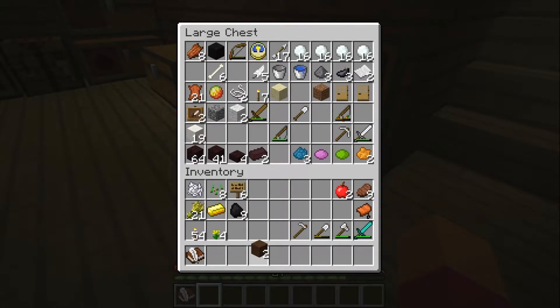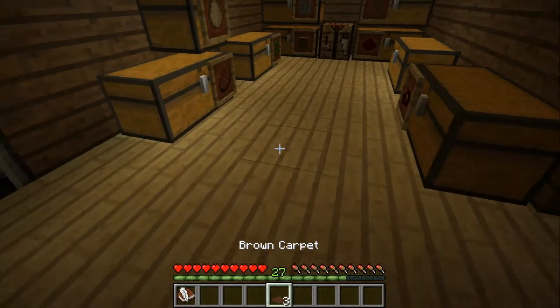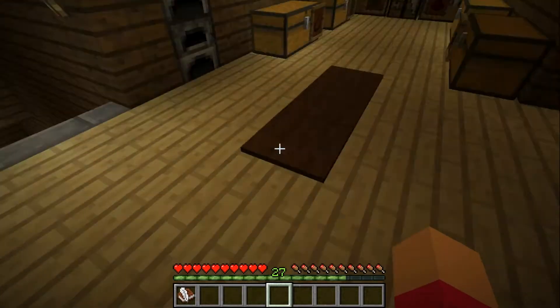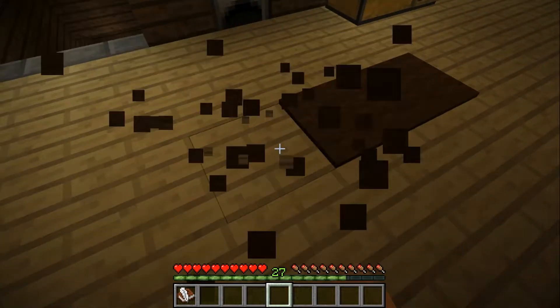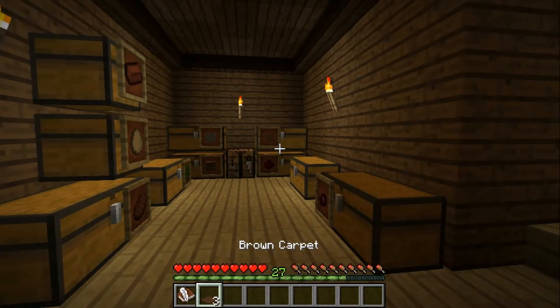We've got some wool here. To make carpet, you take two wool and just put them along the bottom, and it makes brown carpet, which looks like so. It's kind of cool — it's raised up a little bit like snow. I actually really, really like it. You do get it back too when you break it, so that's awesome. So now I have three brown carpet.